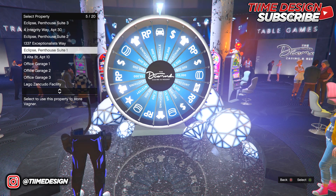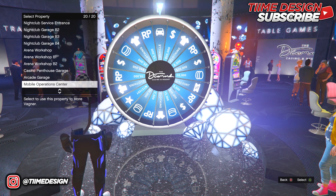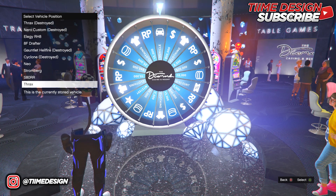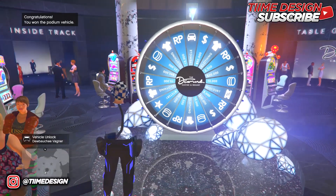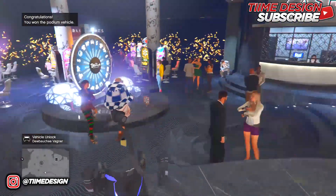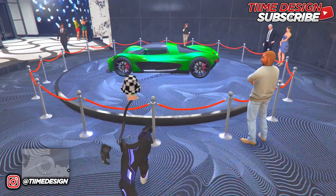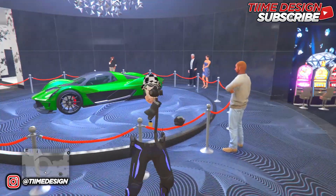If you guys did not land on the podium vehicle icon, all you want to do is quit GTA before the game saves. It's really that easy — just quit GTA, or start up another game and then go back into GTA 5 Online, and you should spawn back in and be able to spin the wheel again. Basically it's an infinite amount of spins you can get as long as you quit before the game saves.